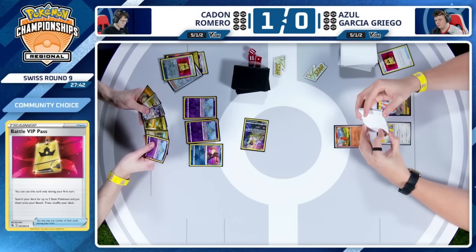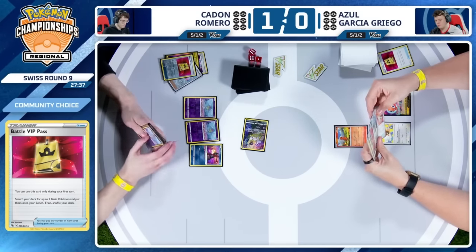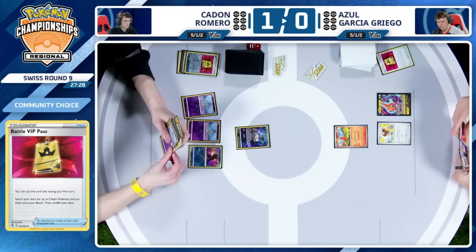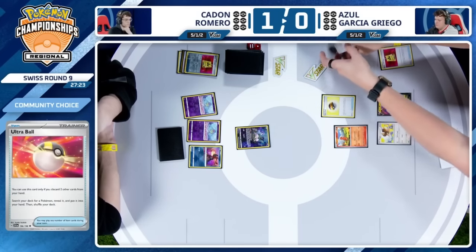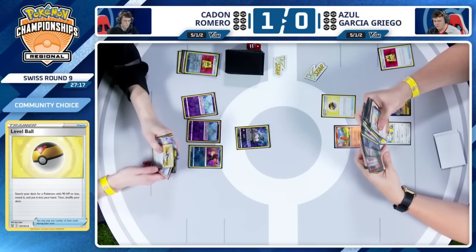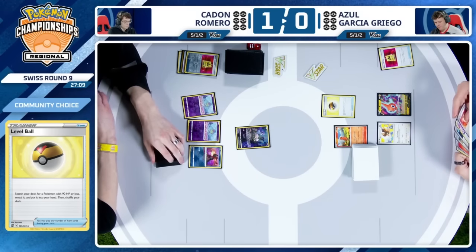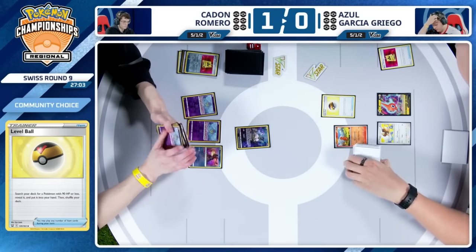This is probably just to have the Radiant Greninja down for the following turn. You will likely see those Refinements and start to draw into some more resources. Do you bench the Ralts or just pass? You're kind of just playing into the Mirage Step route here by not benching the Ralts. Just play the slower game — you have plenty of time. You only see the one Charmander here so it looks like Azul does have a little more work before he can commit to start taking knockouts. Going to start things off with a Level Ball — you can find another Charmander, most likely. But the real interesting thing is what's in the hand.